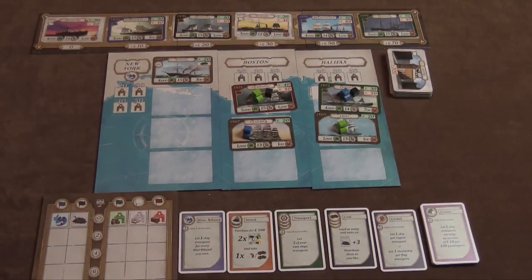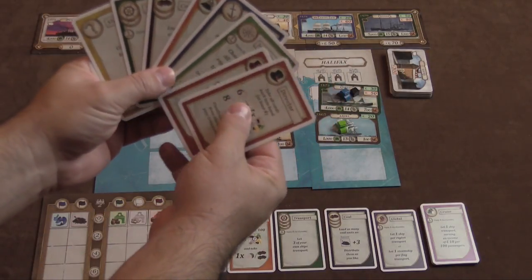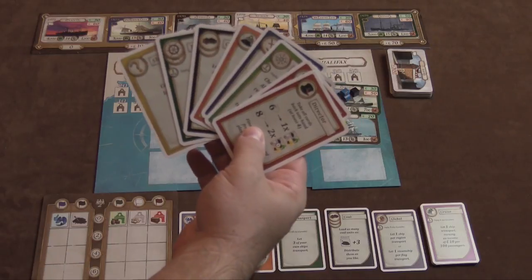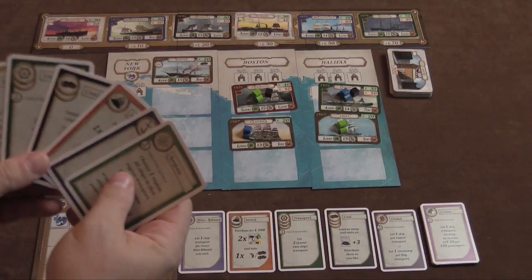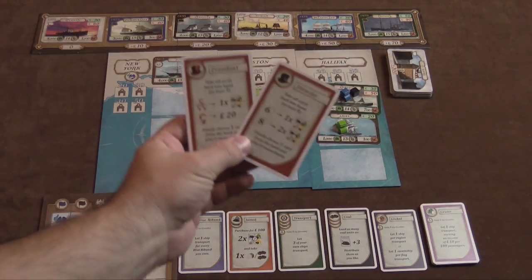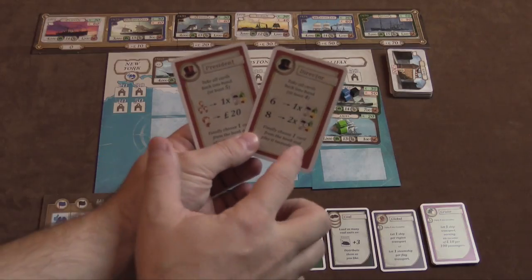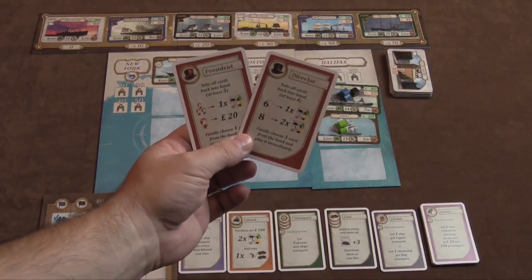In Transatlantic, you're going to have a hand of cards, and your cards determine your actions for the game. There are six major actions and then there's a pick-up action. You can either play with the Director or the President for the pick-up — one of the two — and they have slightly different roles.